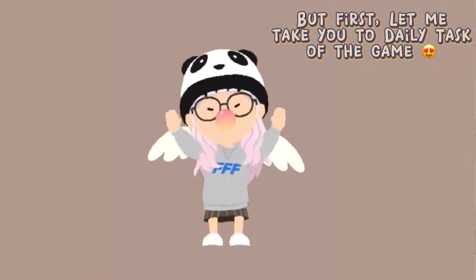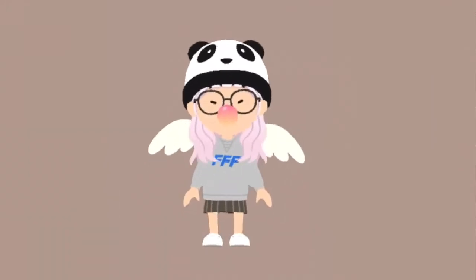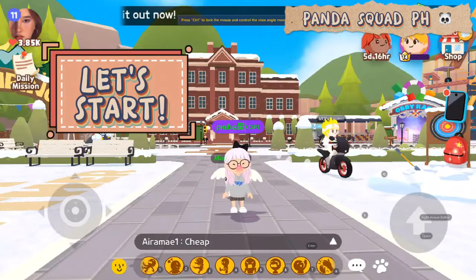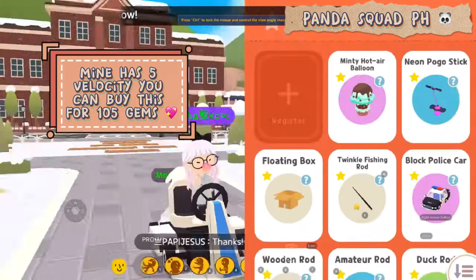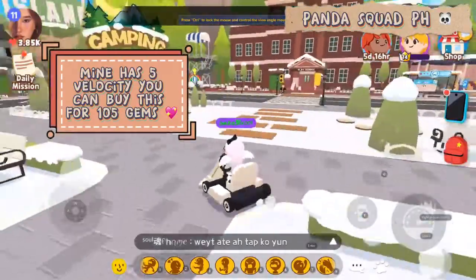But first, let me take you to the daily tasks of the game. Always buy a car that has faster velocity so you can finish the task early. Mine has 5 velocity. You can buy this for 105 gems.